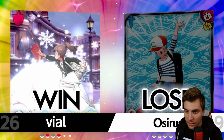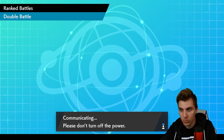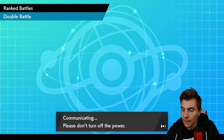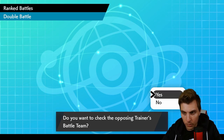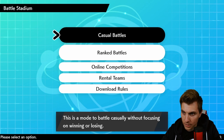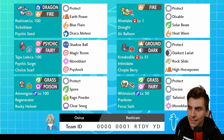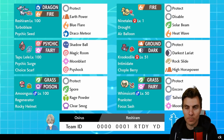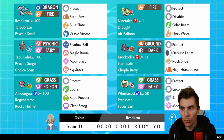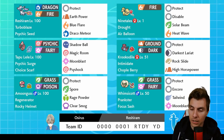I didn't expect Urshifu to underspeed us in Trick Room. If we'd had a little bit more health, maybe we could have gotten that Draco off and that would have been game. Anyway, good game to my opponent. Here is the rental code for today's team — if you do try it out, please let me know in the comments what your thoughts are on Reshiram and the build in general, and if you've had fun with it.